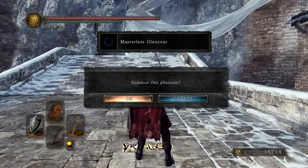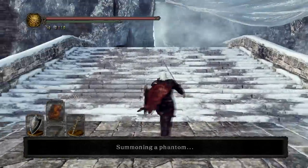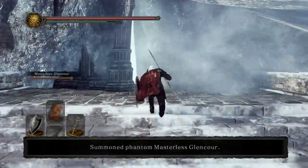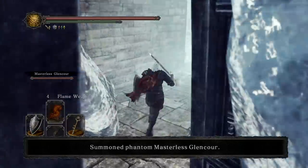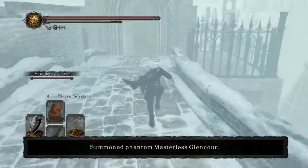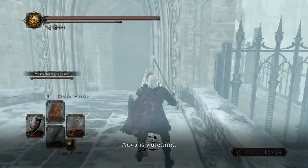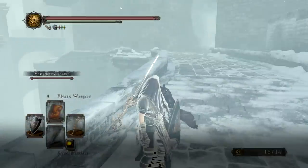You have two NPC summons available. We have the wonderful Masterless Glencore, who we haven't seen in quite a while in this game. And then a little bit closer to the Fog Gate we can pick up who is soon becoming one of the DLC favorite summons — Miss Steelheart Ellie.